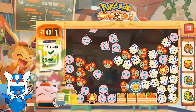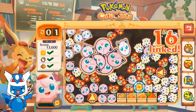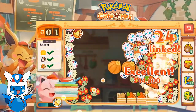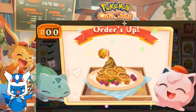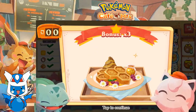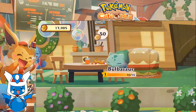We only have one more move — here goes nothing. There we go. This stage was actually really straightforward. And with the friendship bonus, we're serving up some waffles for Bulbasaur.